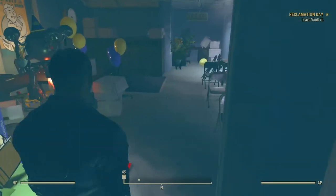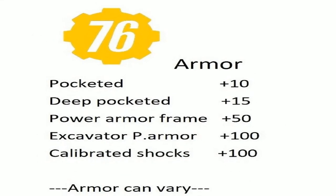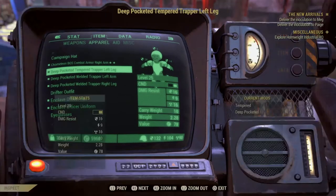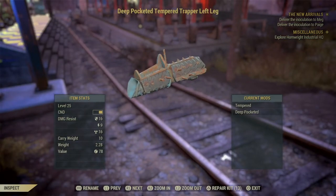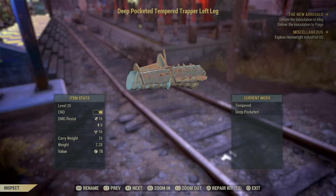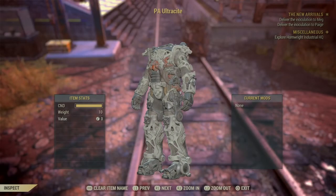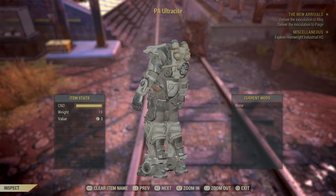First up: armor. As the slide shows, you can have normal armor, pocketed, and deep pocketed variants. There are variations depending on what type of armor piece you're using — some armor will only support a plus 5 carry weight bonus, some will support plus 15. It depends on what piece you're using, so you'll have to check.